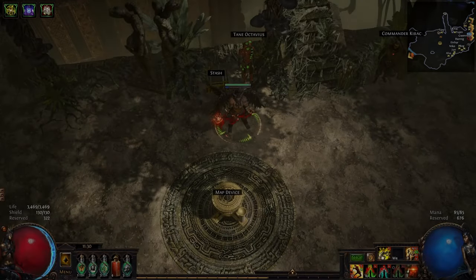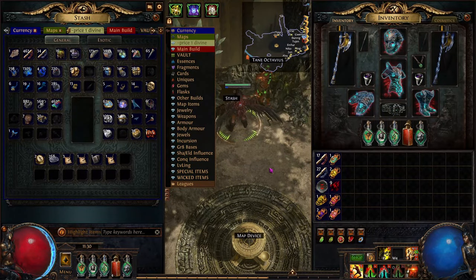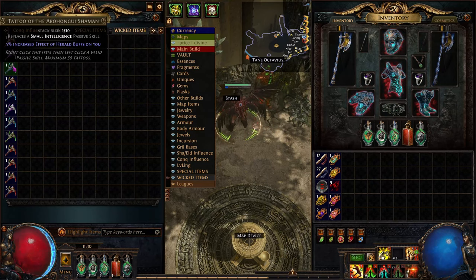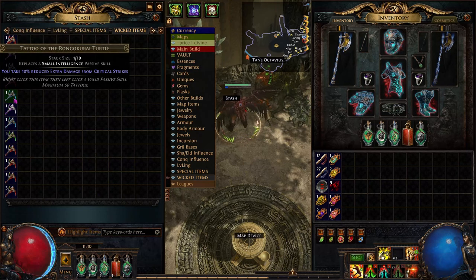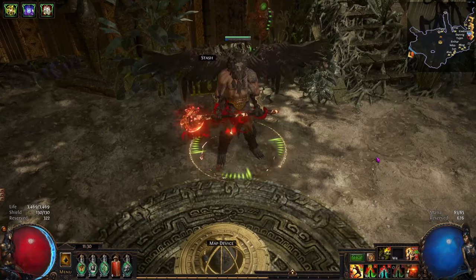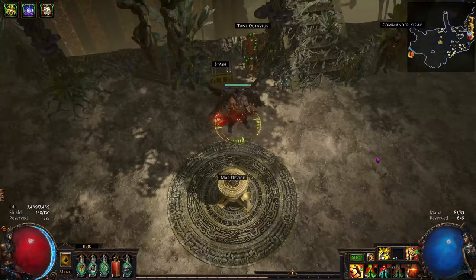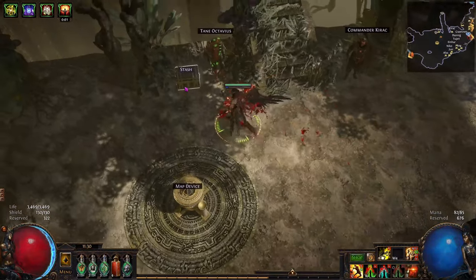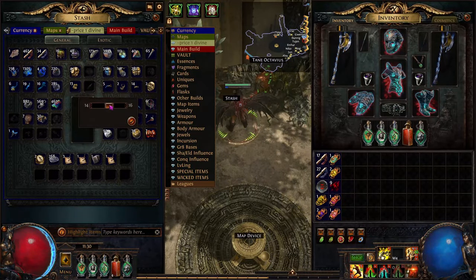One of the coolest new items arriving in Path of Exile: Season of the Ancestor are tattoos. These items allow you to customize your character in plenty of novel ways. Be careful though — these tattoos can only be used on the Marauder class and either its Chieftain or Berserker Ascendancies. To be clear, any other class cannot use tattoos. They are also untradeable.